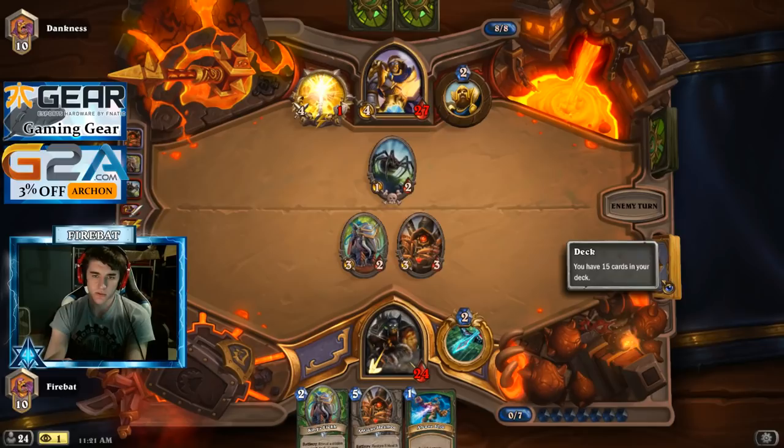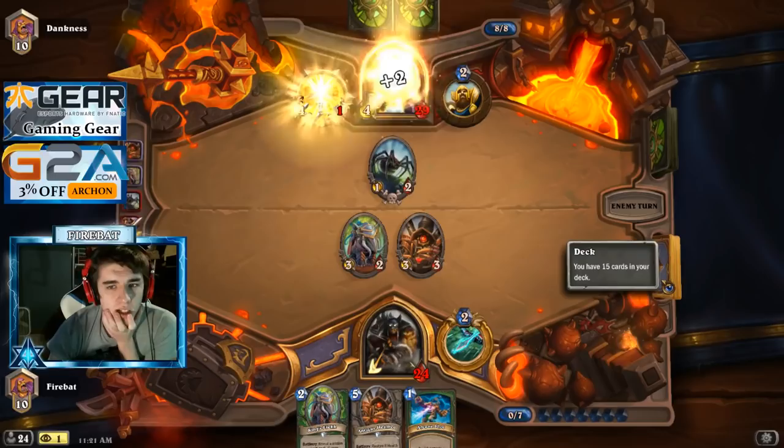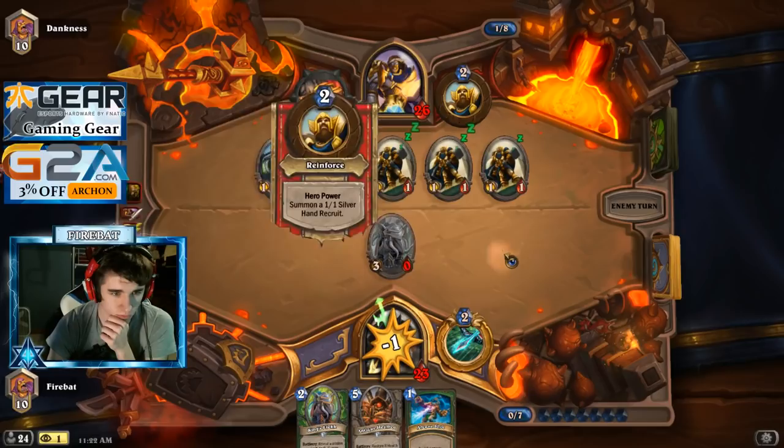We got two Azuredrakes left — that's the only minions in our deck. Got to find the map still. Arcane Shot can kill that. Two Unleash the Hounds in the deck. Let me heal back up to full health. Not the worst situation — he's out of cards.